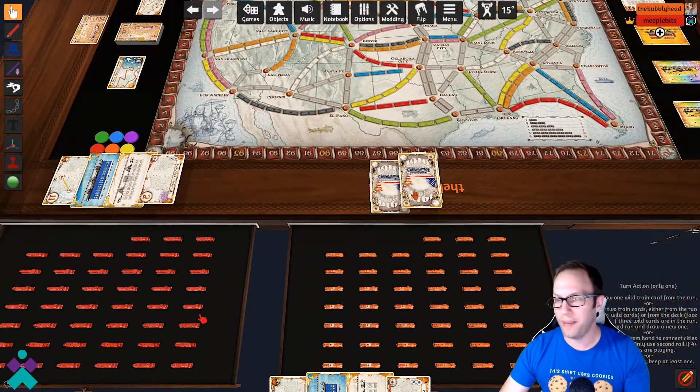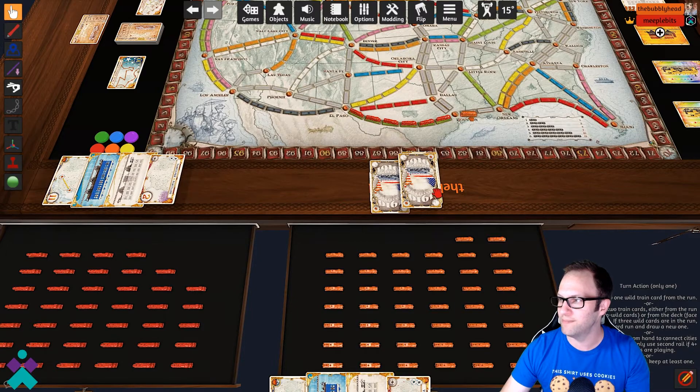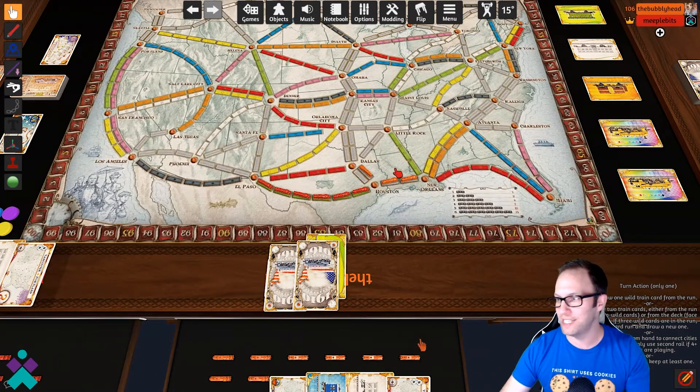When you're ready to pay for a leg of trains, the other cool thing is they do snap into place. As you select the different trains and drop them over the different markers on the board, they will snap into their respective locations and rotate how they're supposed to. So that's a nice quality of life feature in this particular version.